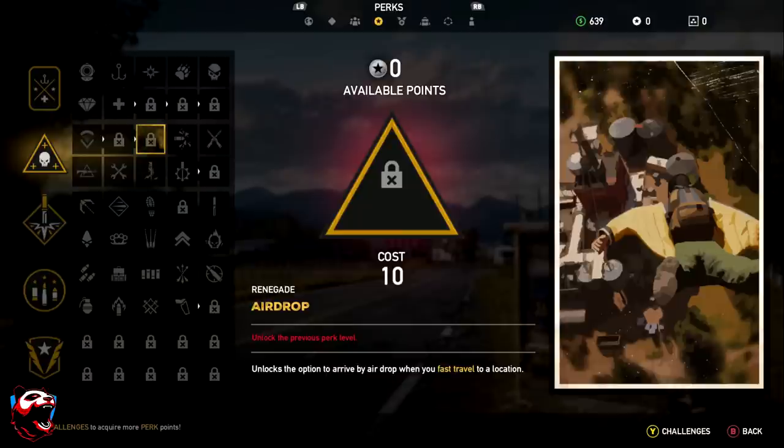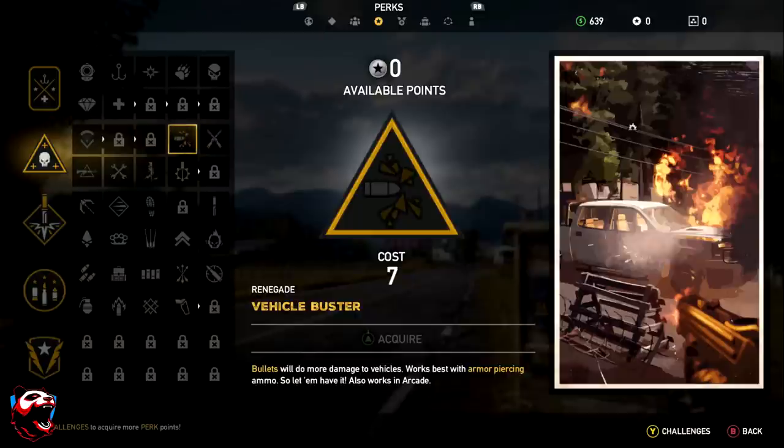Airdrop unlocks the option to arrive by airdrop when you fast travel to a location. So if you want to move to an area near your destination without walking, this lets you get dropped off via air and maneuver out from there — kind of like a Fortnite glide.